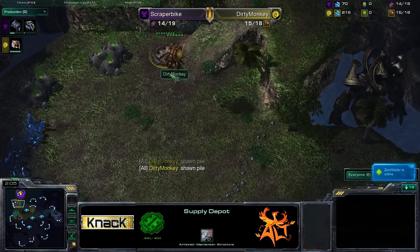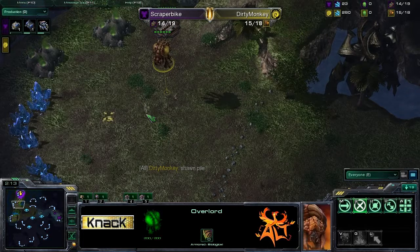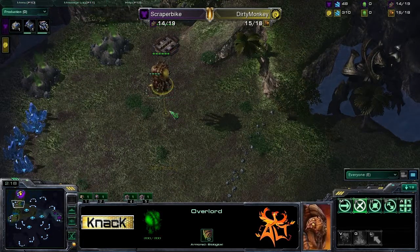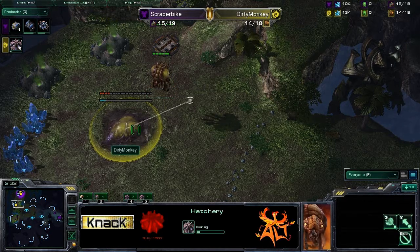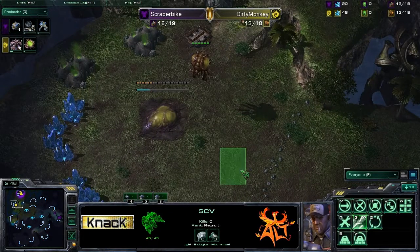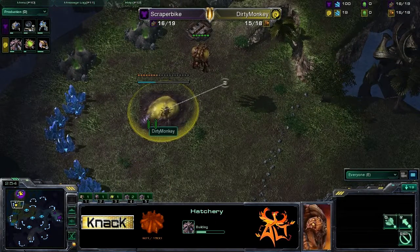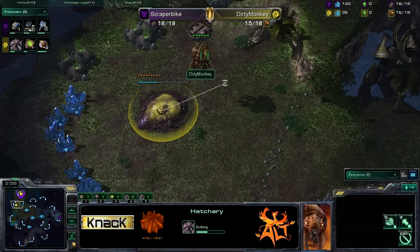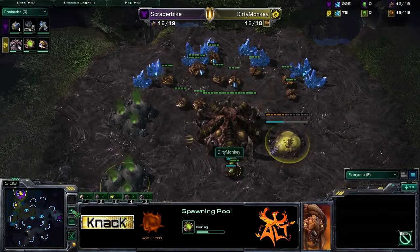I'm really liking this play from Dirty Monkey. While he is a gold player he's picked up on some pro tips — take your second overlord and camp it above where you're going to expand. That gives you vision while the hatchery is training, letting you know if your opponent is going to try a bunker rush nearby. The hatchery doesn't have vision until it's complete, so the overlord there lets you know if you need to deal with bunker harass. Always smart to do that.